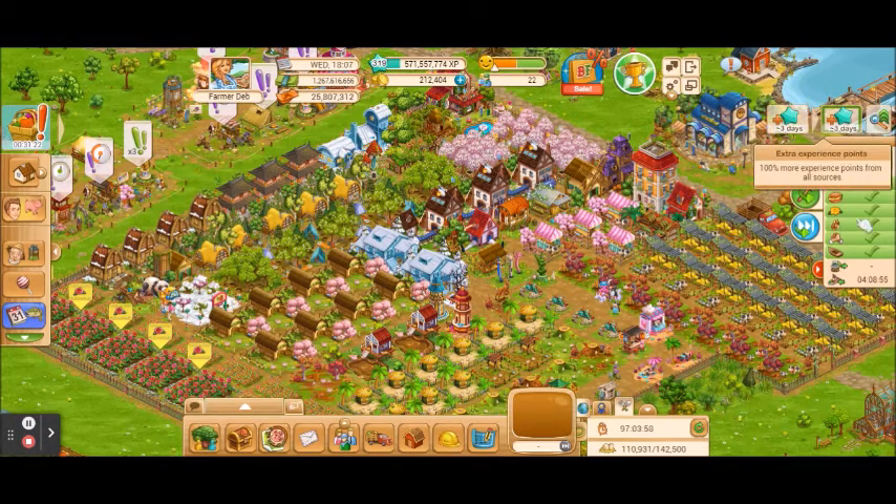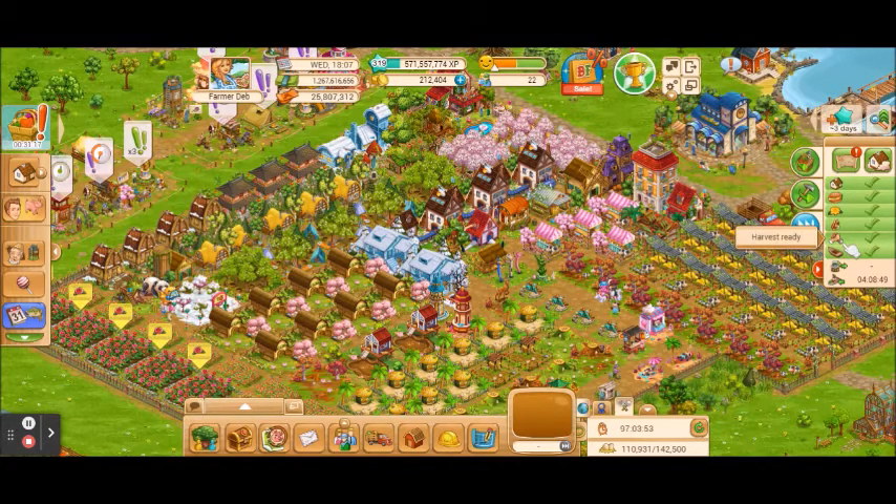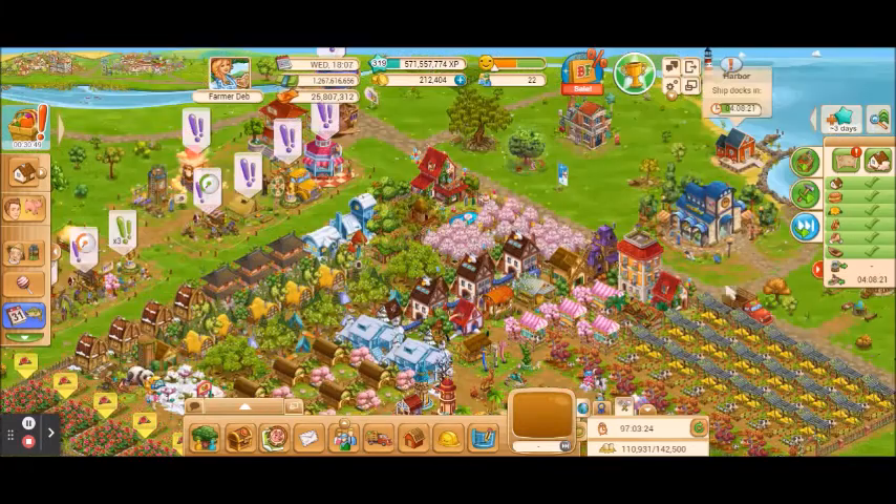Moving on, we have our world map. This is where all of the farms that you have available to you are found. You've got your main farm, gourmet farm, flower farm, horse farm, and if you're a member of a co-op you're going to have one for your co-op village. If you have your fishing area open — which you really should work on — then that will be available to you. The next one is decoration valley where you can store some of your extra decorations, and the last one notifies you when the boat that comes in on your main farm is in.